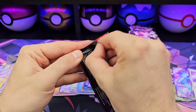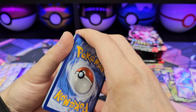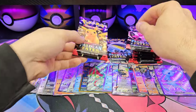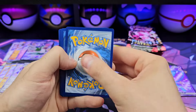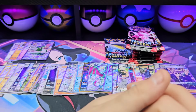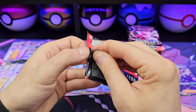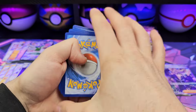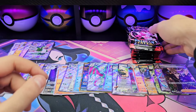Almost 50 packs in with no SARs. We did pull some nice cards but I want at least one SAR — preferably a Pokémon SAR, not trainer. Squawkabilly again. Starting to put pulls up there — running out of room. Clive, Lantern — last pack from the fifth stack, pack 50. Last stack of 10.